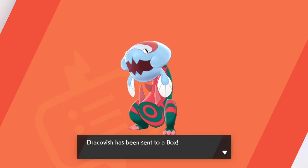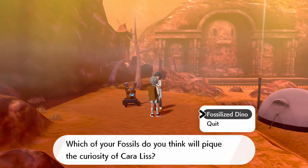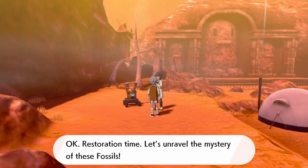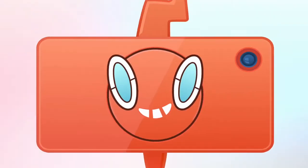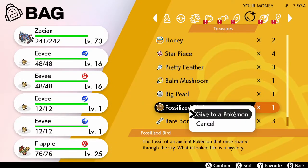Now the final one — I'm going to do Fossilized Bird and... wait, hold up. Okay, Fossilized Fish and Fossilized Dino — this should work. I got a little confused for a minute because there was an extra Fossilized Dino that threw me off. But we did get the right ones. I'm going to give you two a random Eevee. There we go — that's how you get all the fossilized Pokémon.